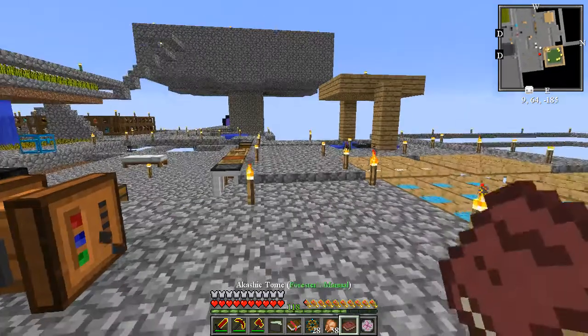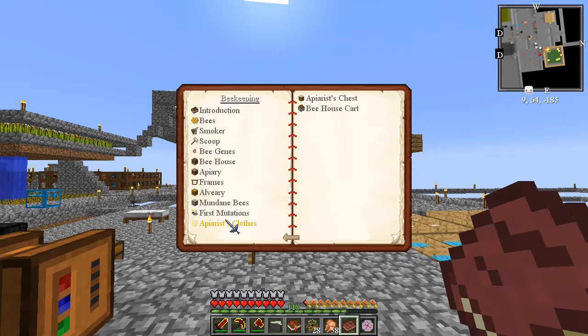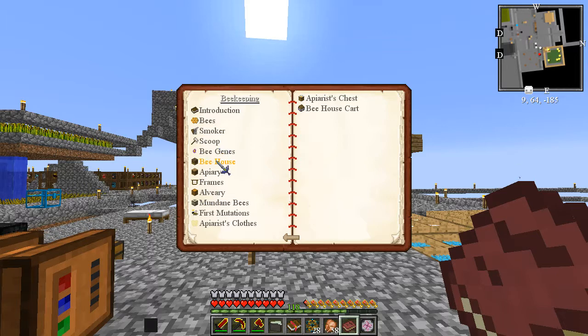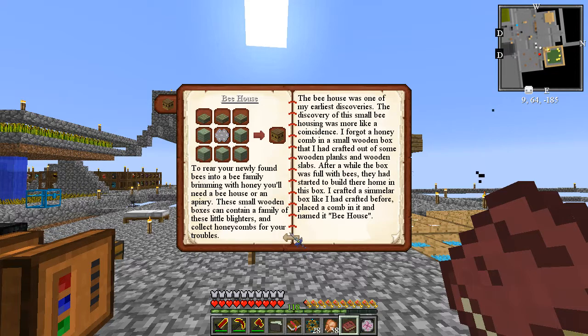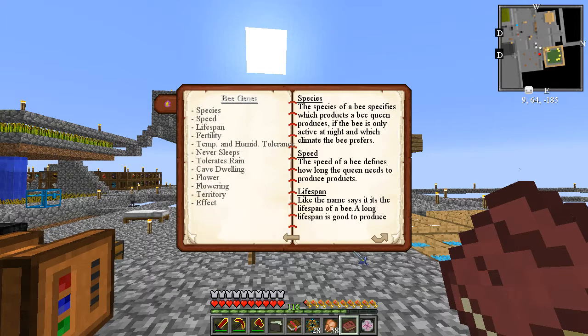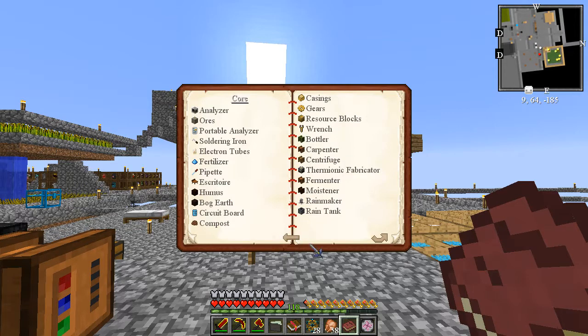There is a Forestry manual. Let me check Beekeeping - introduction, bees. The princess can transform into a queen who will spend her lifespan creating honeycomb until she eventually dies, leaving a princess and multiple drones. There's a bee house. To get bees you need to catch them with a scoop. Bee genetics... okay this is going to be one of those kinds of things, isn't it.